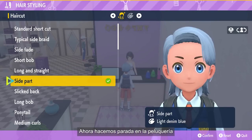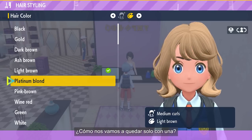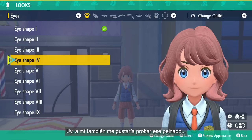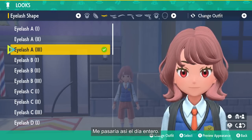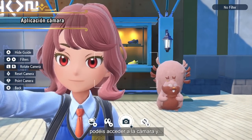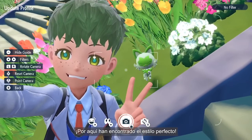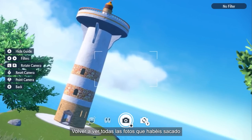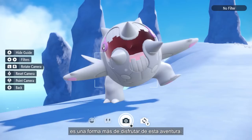This Trainer's heading into a hair salon to spice things up! Look at all these options — how are you supposed to choose? And now to complete the look — plenty to choose from here too! While you're trying out all sorts of styles, you can whip out the camera app and go snap, snap, snap! Looks like this Trainer found the perfect style. Now they've updated their profile picture! Looking back on photos you've taken of scenic vistas or memorable moments with beloved Pokémon is just one more way to enjoy your adventure!